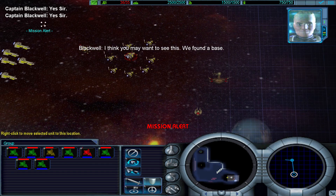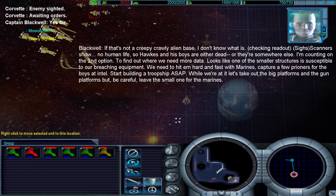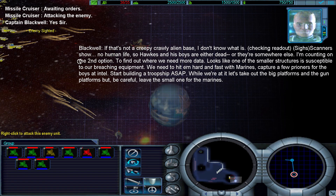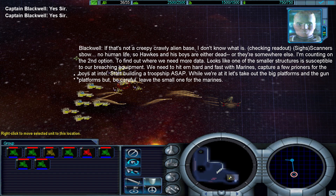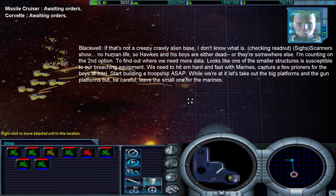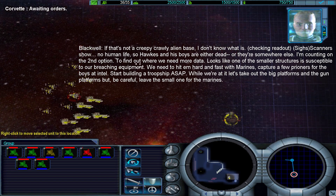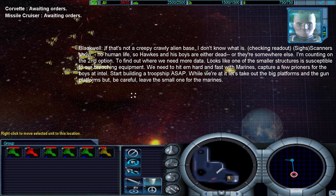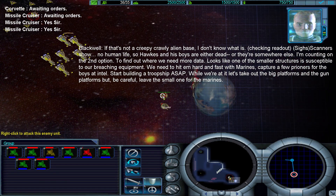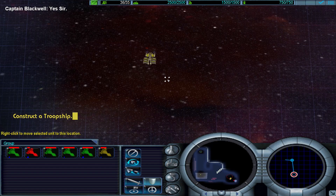I think you may want to see this — we found a base. If that's not a creepy crawly alien base, I don't know what is. Scanners show no human life, so Hawks and his boys are either dead or they're somewhere else. I'm counting on the second option. To find out where, we need more data. Looks like one of the smaller structures is susceptible to our breaching equipment. We need to hit them hard and fast with Marines. Capture a few prisoners for the boys at Intel. Start building a troop ship, ASAP. Let's take out the big platforms and the gun platforms — but be careful: leave the small one for the Marines.